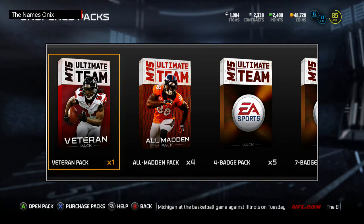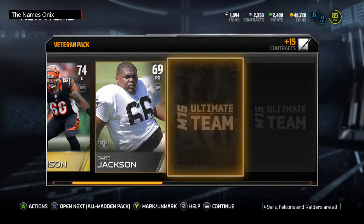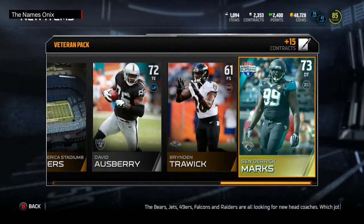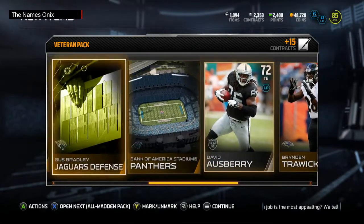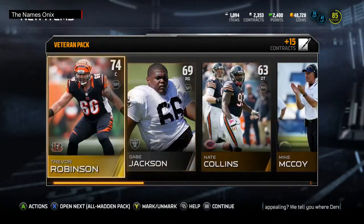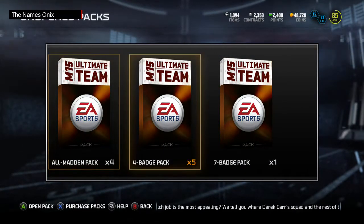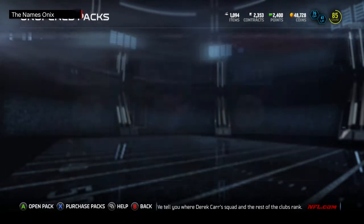Alright, let's open this veteran pack up and see if we can clutch something good. Nope — got Eric Marks and a Trevor Robinson. Yeah, this pack was a bust. Thanks for the gift, EA. Most of all, I'm going to go ahead and open up all these four badge packs — these were also rewards too.